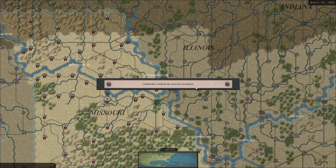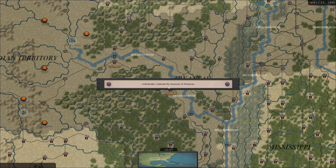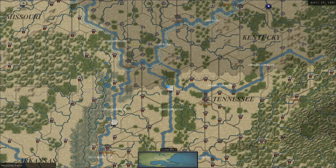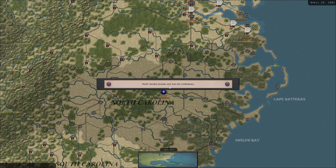There we go - Arkansas joining the Confederacy, and of course Tennessee immediately joining the Confederacy. That was quite obvious, to be honest. All of those forts on the rivers going directly under our control almost instantly.